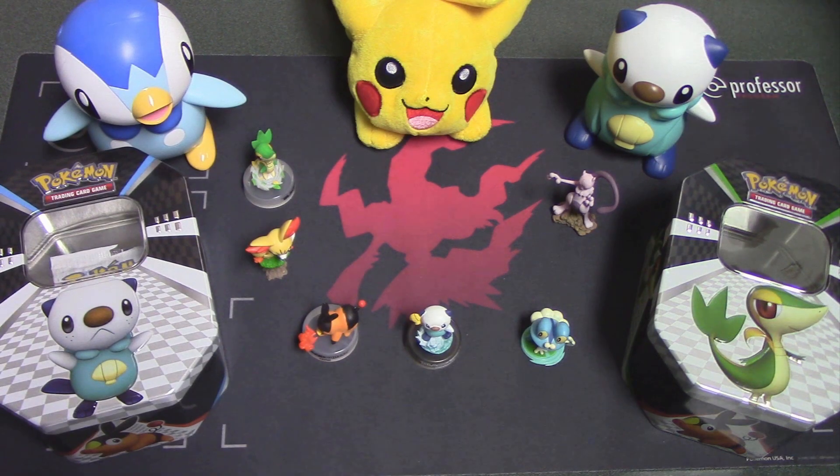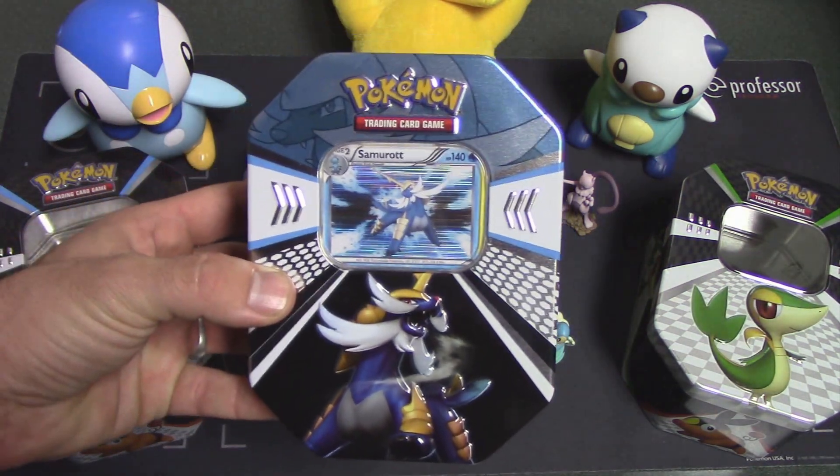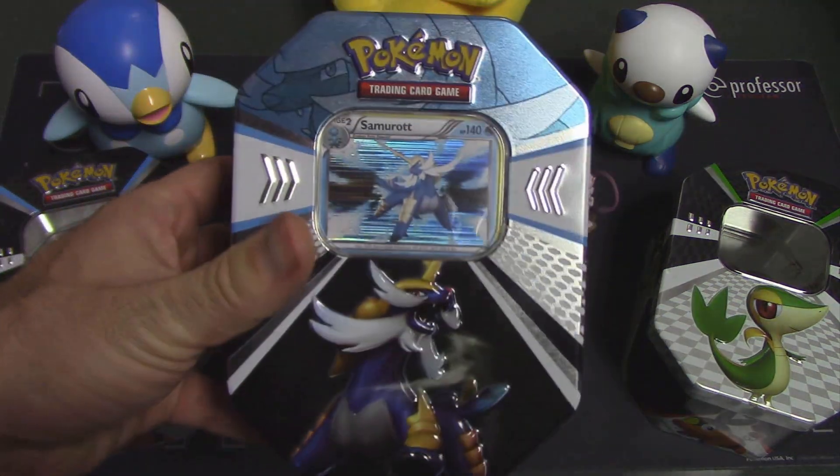Hello Pokemon fans, and welcome back. I'm Professor K. And I'm Ed. We have another tin for you guys — another black and white series tin. This time we have Samurott. This is another tin we picked up at Walgreens for $13.49.